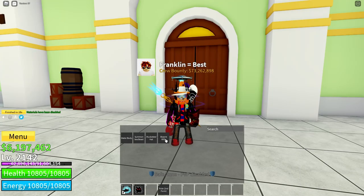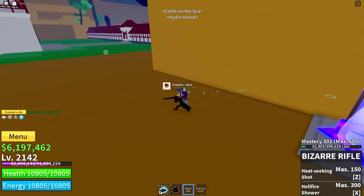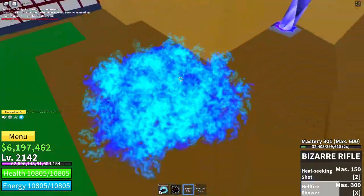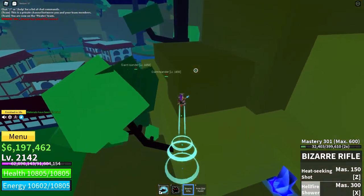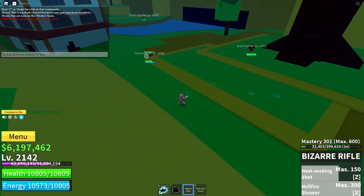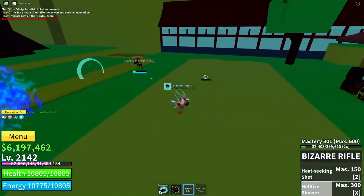Number four. The fourth gun on my list is none other than the Bizarre Rifle. The Bizarre Rifle has some pretty good moves on it. It has the Hellfire Shower, which sprays lots of bullets and flames — it's basically the same as Bazooka's X but much faster. And also the Heat Seeking Shot, which, as you can tell by its name, seeks out the enemy and turns and twists to reach them. Plus, the reload speed for it is pretty fast.